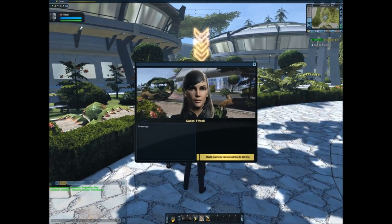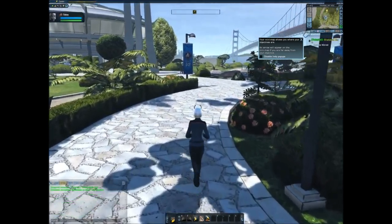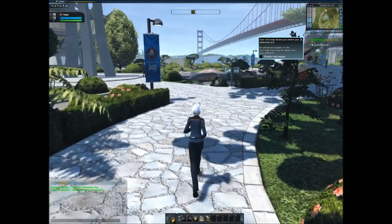We meet another cadet, Tevral, a Vulcan: 'It was good of you to encourage me to retake the linguistics final. My score increased by 12.8% on the second attempt, well within my standard norms. Now I am qualified to serve as both a science officer and a communications officer. Live long and prosper.' So we've met a human, a Saurian, and a Vulcan — the tutorial introduces you to the characters.